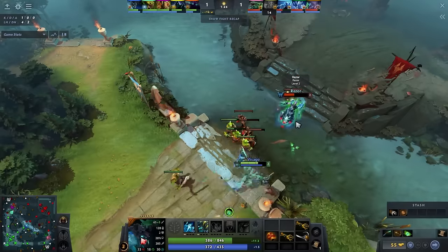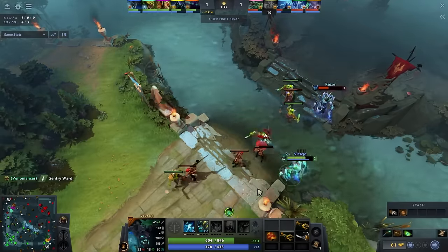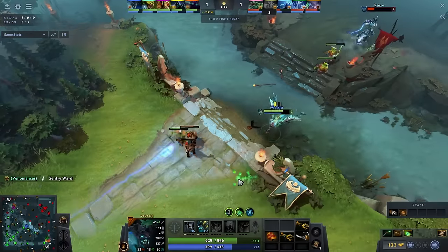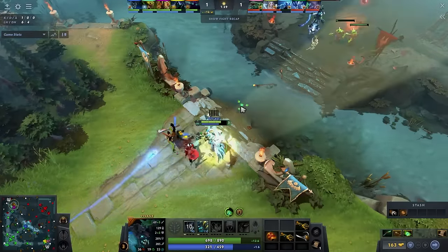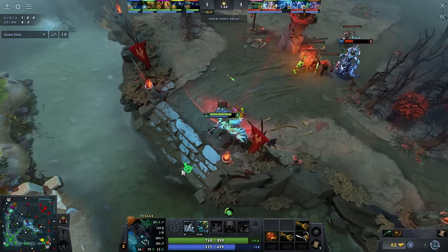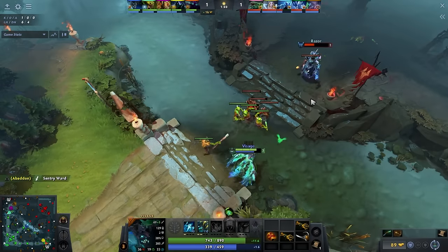Now let's talk about lane choice. Personally, I prefer to play Visage only in the mid lane. From this lane, he gains enough experience and farm to snowball through the game. However, due to his powerful nuke, Visage can also perform well as a support. He can easily win dual lanes — the key is to always have enough mana available. I'll be focusing on mid lane Visage, as I find it the most effective and interesting role for him.